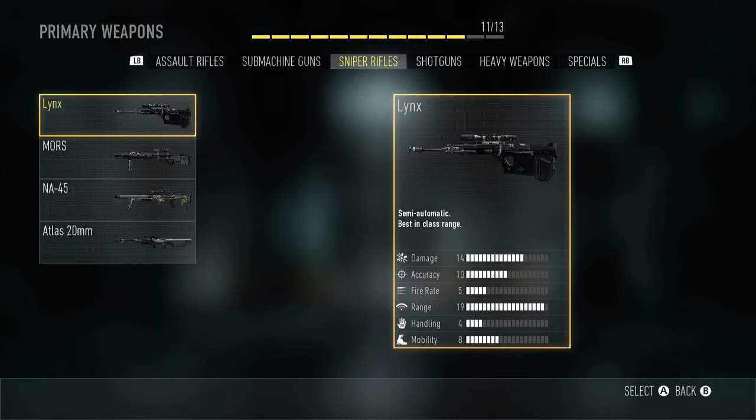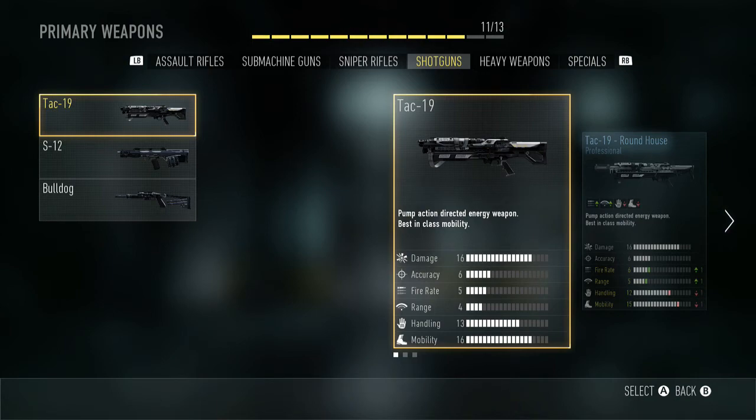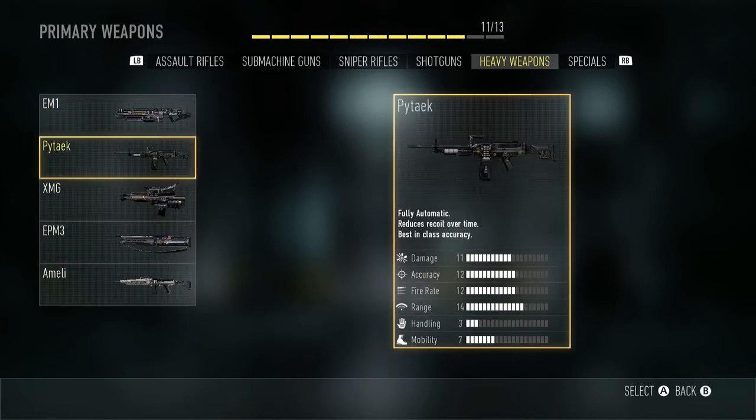I had a version of the Genuine with an automatic noob tube but I dismantled it for extra XP, which was a good deal. For the MORS, I got the Lullaby which has lower accuracy but higher handling. It comes with a free ballistic CPU and a cool camo. The shotguns is where it gets interesting — I don't use any shotguns, but with the TAC-19 I have two different versions. The Roundhouse Professional has fire rate and range go up by one while handling and mobility go down. I also have the Haymaker with a cool camo — higher fire rate but lower accuracy. I have not used a single heavy weapon.